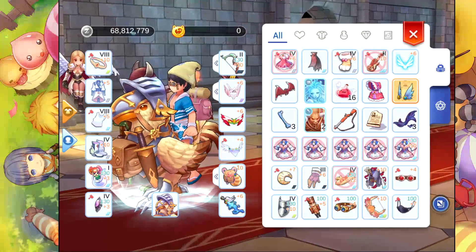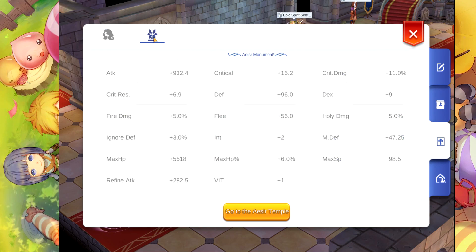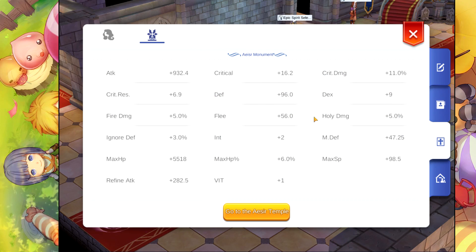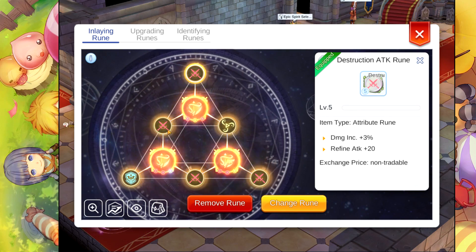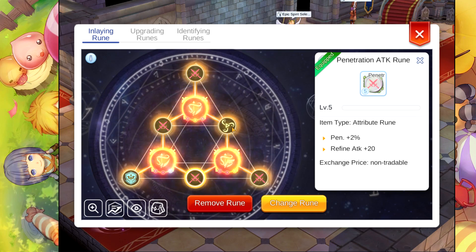Alright, so we now have additional crit damage. Let's check our monument. On our monument I have: critical 18, crit damage plus 11, attack plus 932. This is our monument: DEX plus 9, holy damage, fire, refine attack 282. So I think that's it. For the recap: I have damage increase, attack, berserk, and penetration. Precision sniper and shadow sniper rune — that's it.